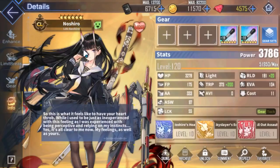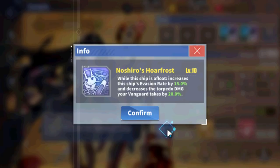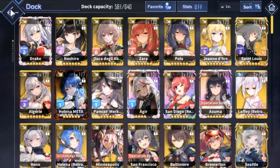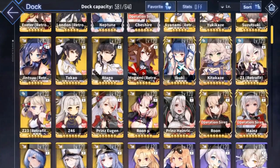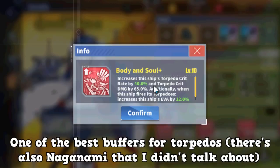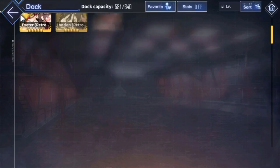Next we have Noshiro. She has a torpedo damage and crit improvement skill. She's also very durable with increased evasion. She's falling off in PvP, but for Ibuki setups she's very useful — her 12% crit rate increase helps Ibuki land more crit damage on torpedoes, closing the gap since Ibuki doesn't have 100% crit rate.